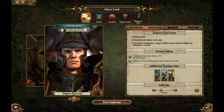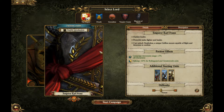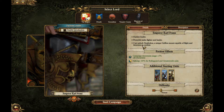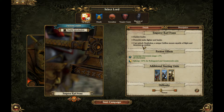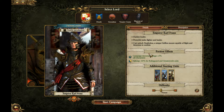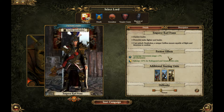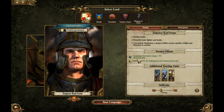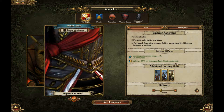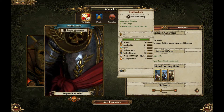Your faction leader is Karl Franz himself, who is a powerful melee fighter. Late game you are able to unlock Deathclaw, his griffon mount, which is on the box cover and is quite powerful. Faction effects include plus two range on all characters, minus ten percent upkeep to Reiksguard, and Greatsword units.